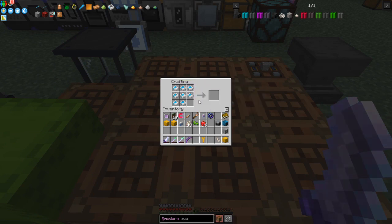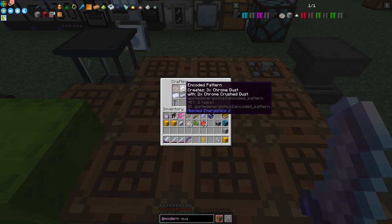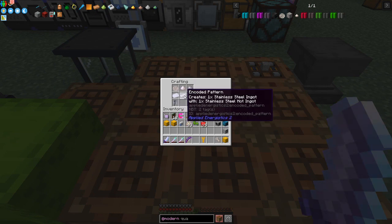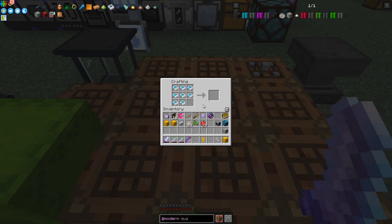These recipes were basically to produce a stainless steel pipe and the number of steps we have to go through. For example, from six ruby dust we make one crushed chrome dust, and then from three crushed chrome dust we make two - basically chrome dust we get three. Then we smelt that and it makes hot stainless steel ingots. We also need manganese dust, nickel dust, and iron dust. Manganese dust will be a bit of a problem. That gives us the hot ingot, then we need to put it in the vacuum freezer to make a stainless steel ingot, and from that we can make plates, curved plates, and eventually the stainless steel item pipe.